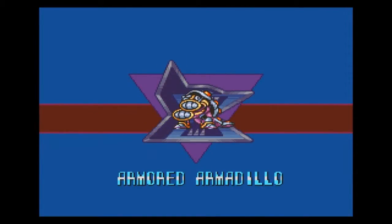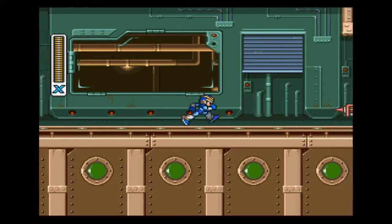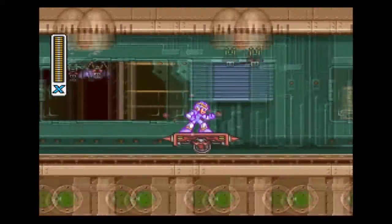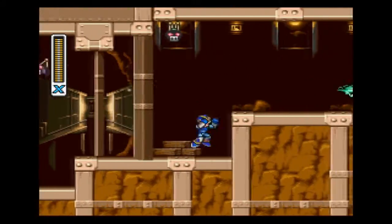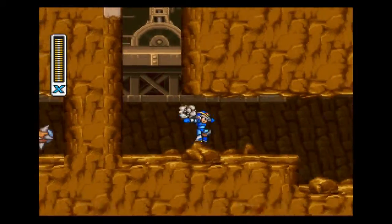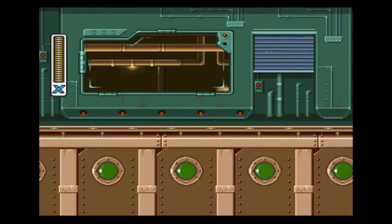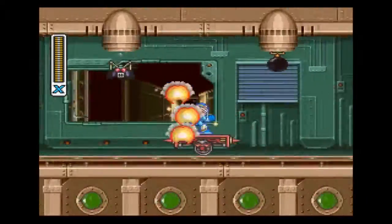That is enough of the stage changes. I will be talking more about some of the features in Armored Armadillo stage and then moving on to weapons. Those spike enemies are insta-kill, so if you are ahead of them, run like hell. And since they are spikes, they cannot be damaged.